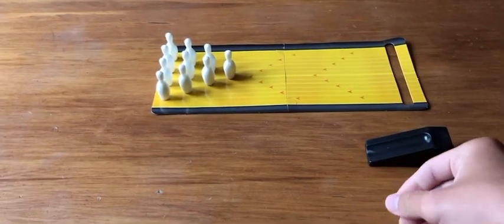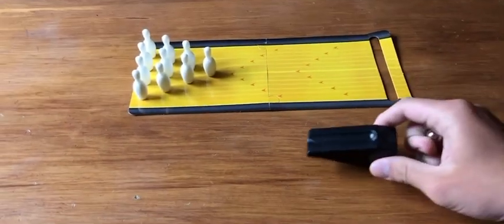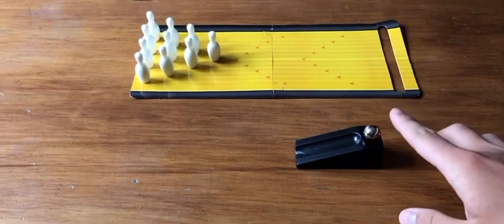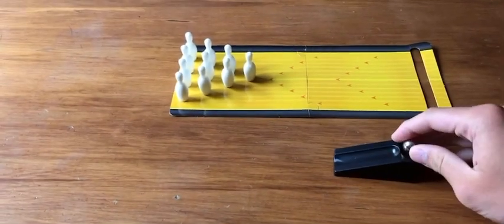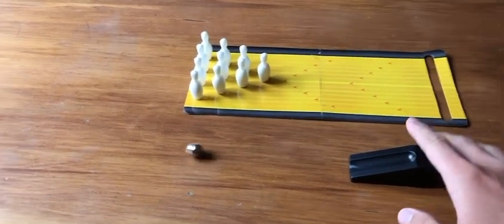So how do you play with this? You don't roll the ball by hand — you use this ramp to play with it. First, you put the ball on top, and after that you just push it so the ball rolls down and goes to the pins. Basically, you put the ball on top, push it, and it rolls like that.